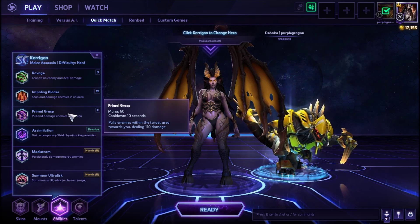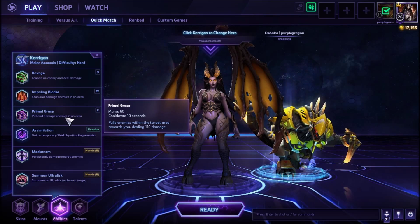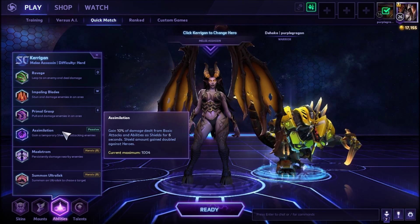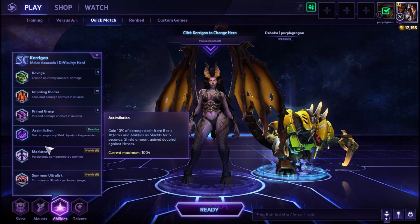Primal Grasp is on her E — it pulls enemies towards you within a target area, dealing 110 damage. The W and the E is the big carry combo. Her trait is: gain 10% of damage dealt from basic attacks and abilities as shields for 6 seconds, with shield amount gained doubled against heroes.